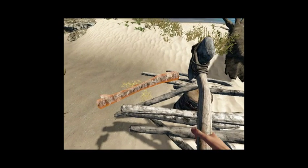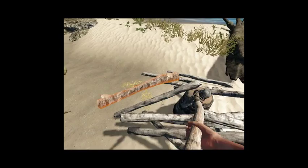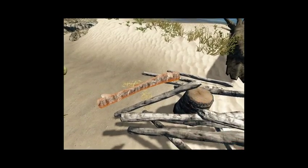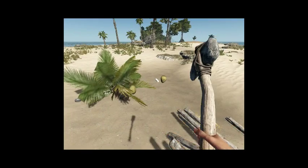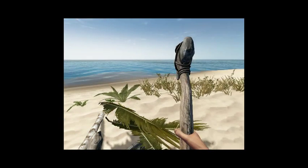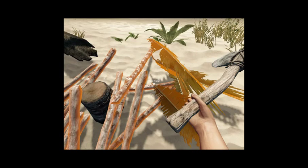I'm getting some lag here — I think it's too many sticks. We have found our home island and we will search around and see what we can find. We're going to have to find more rocks though. If there aren't any rocks on this island there are two pretty close islands over that way. These sticks are really killing my frame rate so I have to do something with this.